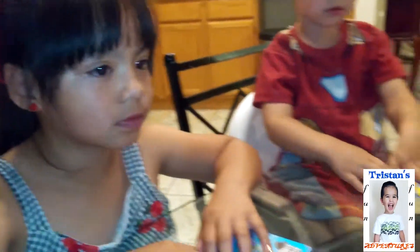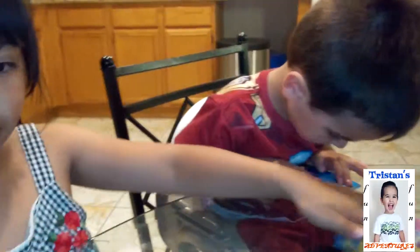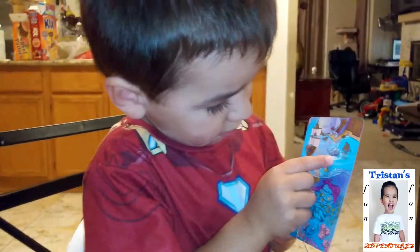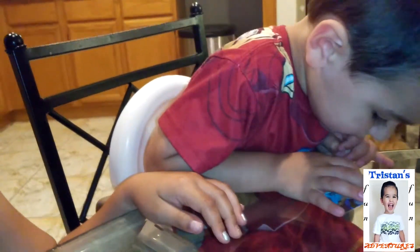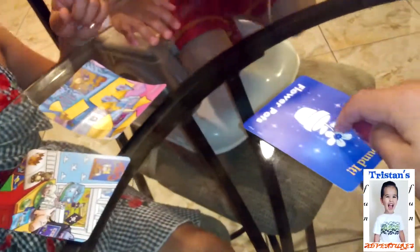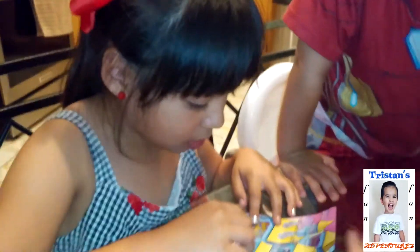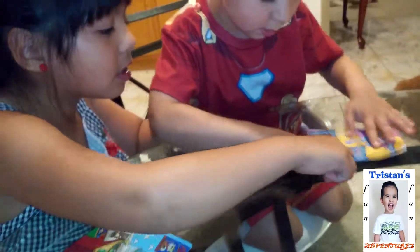Now we're going to look for boats. Do you guys have a boat? Hurry, hurry — look for a boat. Oh, I found two! You found a boat, Tristan? Where? Show me. Now you flip your card. Now you have to look for — what's this? A flower pot! Now look for flower pots in your cards. You guys are almost done. I found one. It's right here — you guys found a flower pot!